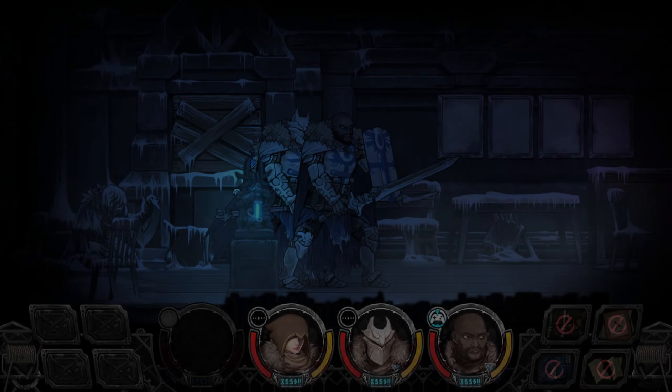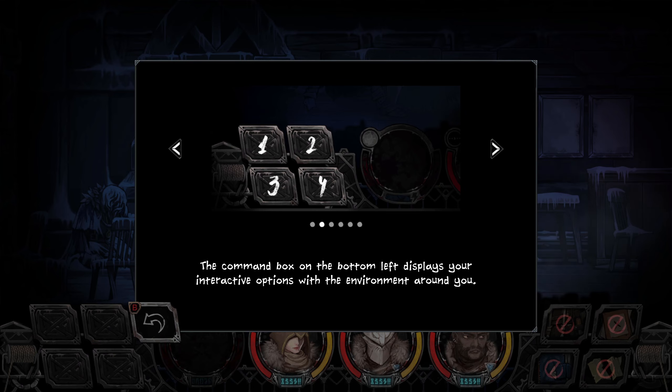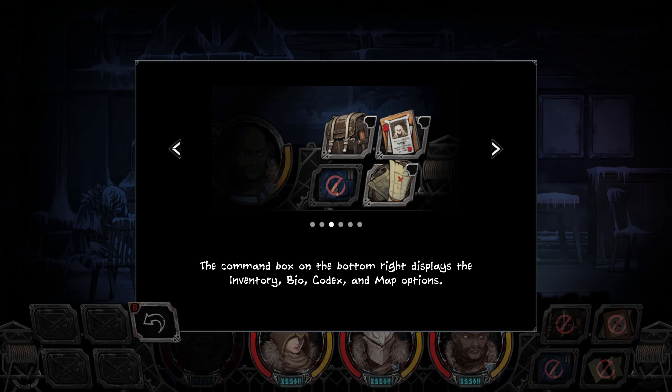The character can move left and right on the field. Okay. The command box on the bottom left displays your interactive options with the environment around you. The command box on the bottom right displays the inventory, bio, codex, and map options.